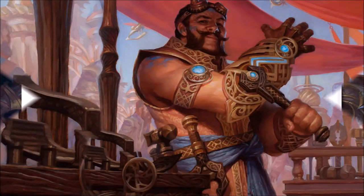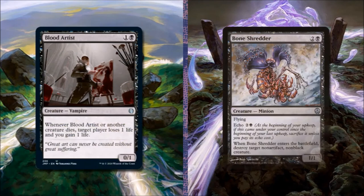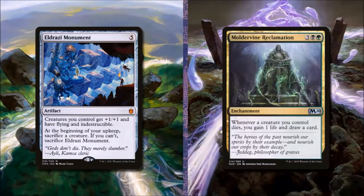This deck was built on a budget, but if you have the resources here are some upgrades to consider. We can add Blood Artist as another noble that lets us burn opponents off death triggers — removing Bone Shredder for it. Add Awakening Zone, which at the beginning of our upkeep creates a 0/1 Eldrazi creature token we can sacrifice for mana — removing Wanted Scoundrels, which benefits opponents more than us. For a flavor win and as a great card for a large token army, add Eldrazi Monument: costs five colorless, creatures we control get +1/+1 with flying and indestructible, but at the beginning of our upkeep we sacrifice a creature or sacrifice the Monument — removing Moldervine Reclamation for it.